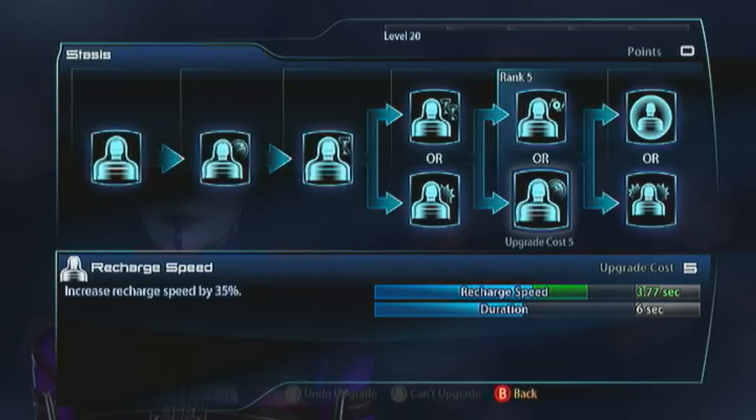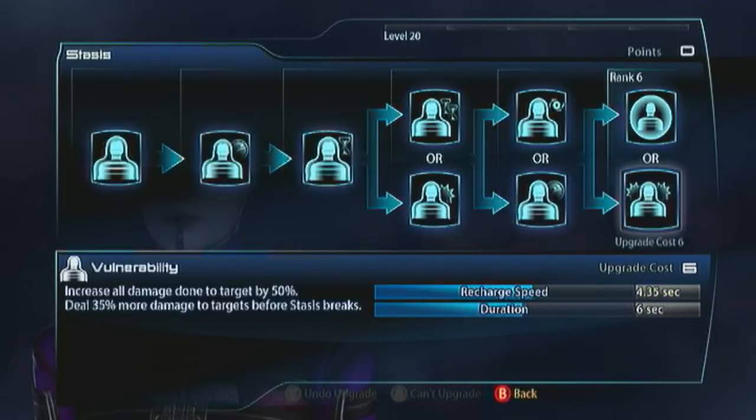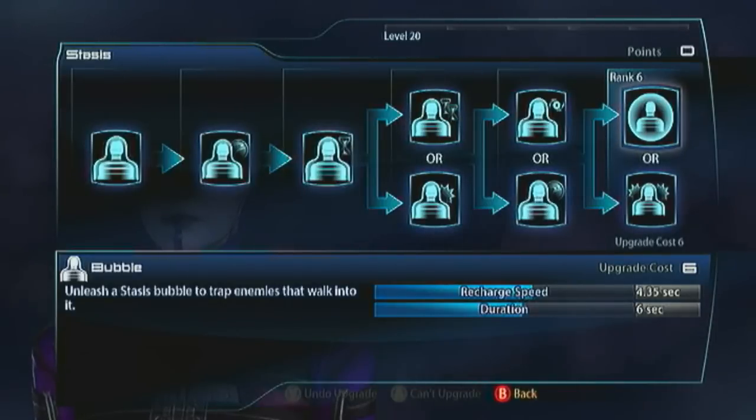For the final evolution, you want bubble - that gives stasis better crowd control and you can hit multiple targets. But I'm not going to do that. I'm not taking stasis at all.